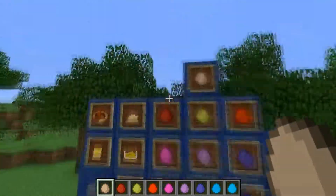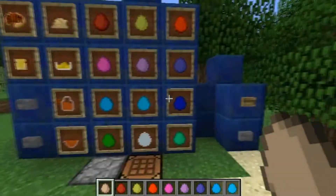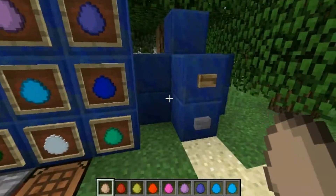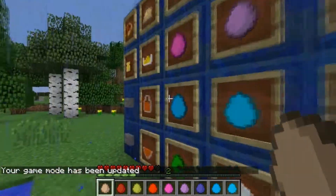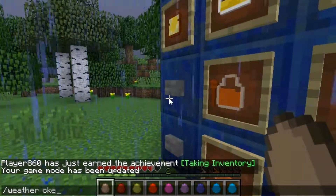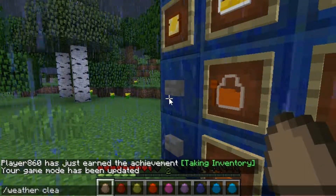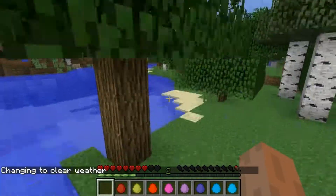That'll help you a lot. And these are all different categories — they all have their own different special effects. So let's go right into it. This is a normal one. You eat the normal one, it gives you a little bit of health and gives you jump boost.